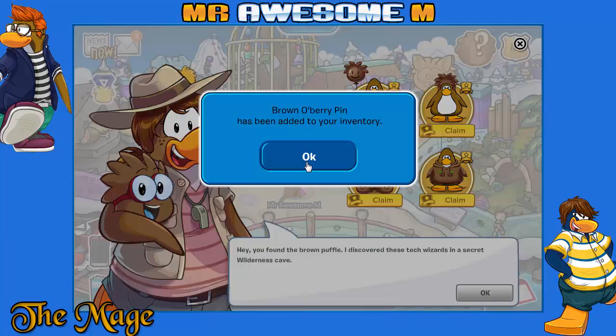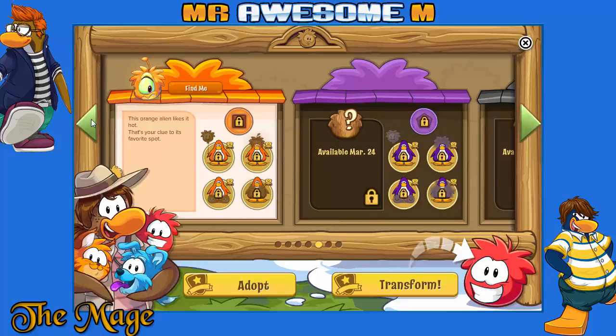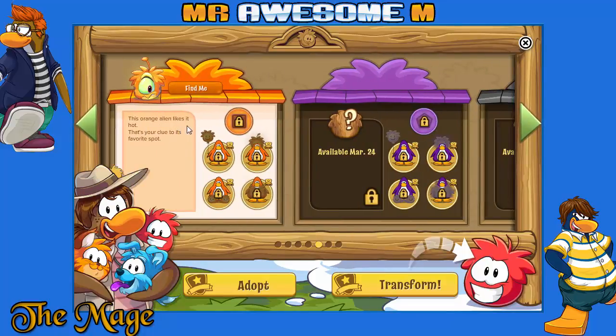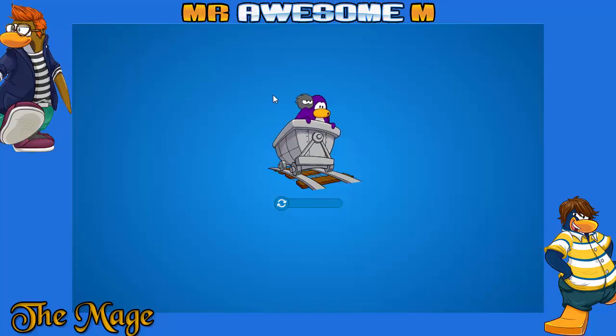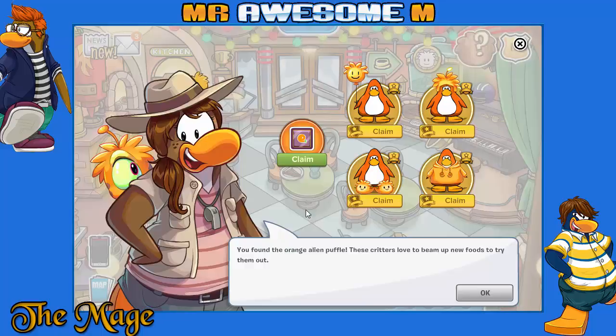What's next? The orange Puffle — this orange alien likes it hot, that's your clue to its favorite spot. Somewhere hot... hot sauce obviously! There — I found it! You found an orange alien Puffle. These creatures love to beam up new foods to try. The orange berry pin has been added to my inventory. So that's it for now.